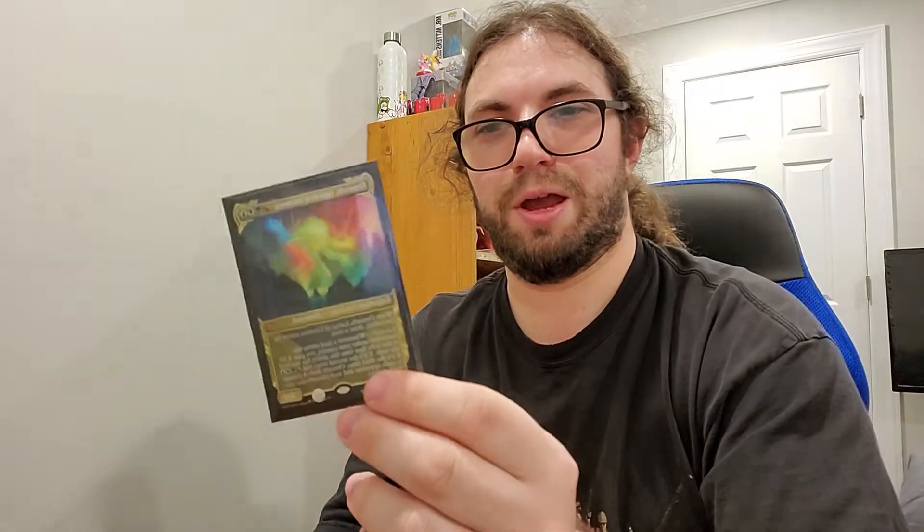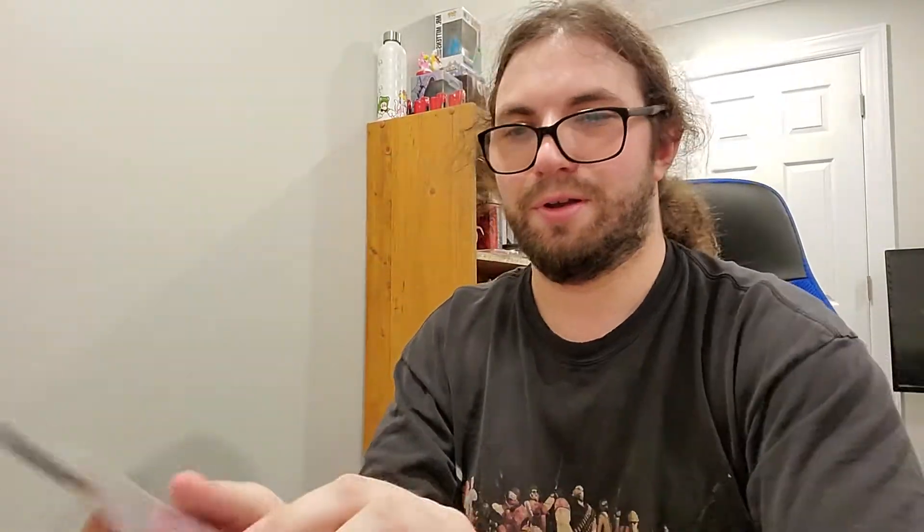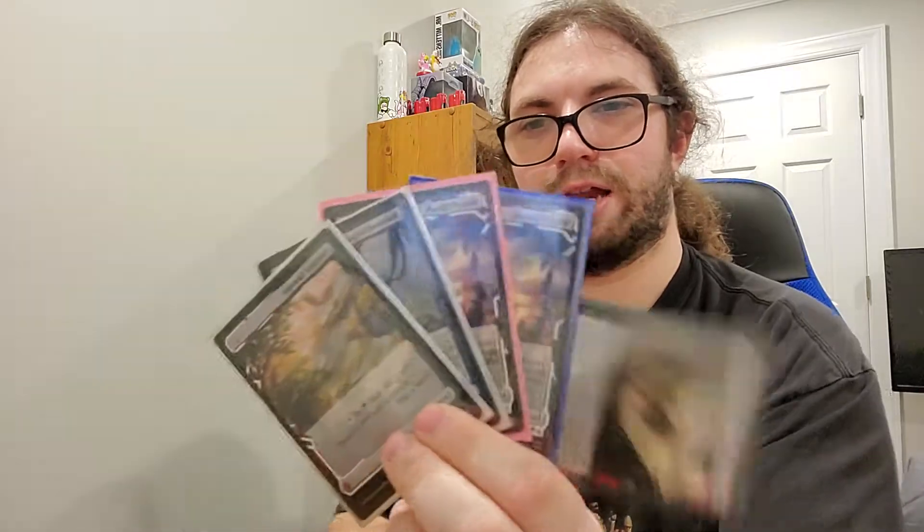Before this was banned, this was awesome to have. An Arid Mesa. Just a bunch of Expedition Lands — Horizon Canopy, a Polluted Delta. Dropped one — got it. Spire Garden.